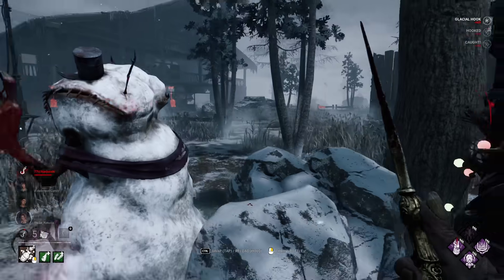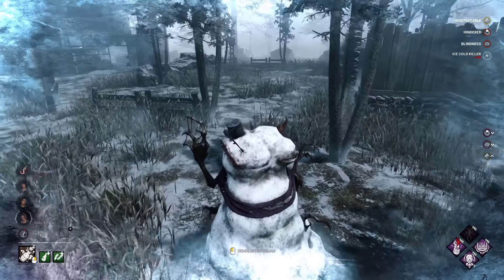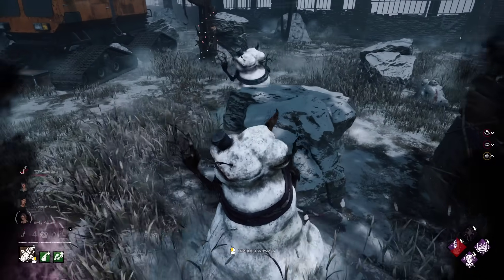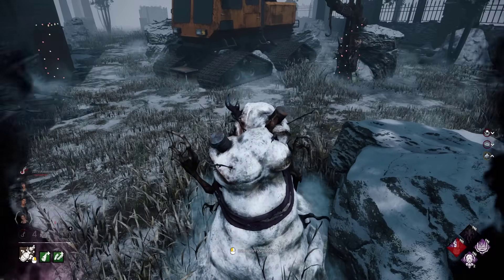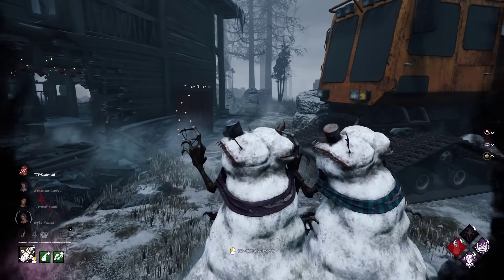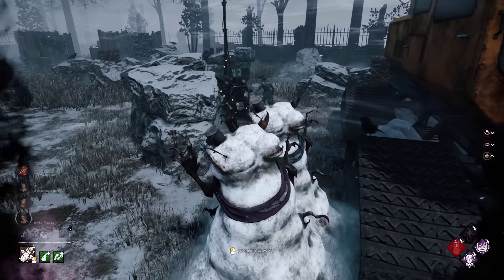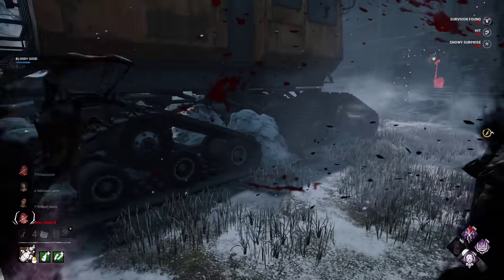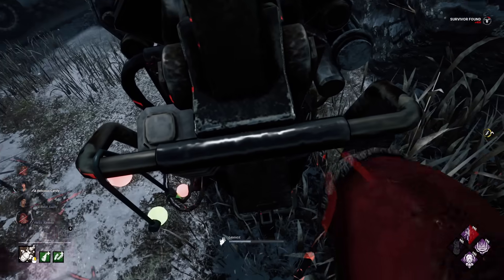The next type of snowman is the classic one, which you can jump into. This time, the devs have added a third-person camera for killers, which gives you more awareness of your surroundings. The snowmen will make you move slower and also give you blindness so you can no longer see auras, but you look cooler and you also have undetectable if you're a killer, so you might jump scare a survivor. Killers can attack from the snowmen by pressing their attack button, but there seems to be a slight delay on the camera position that can confuse players.